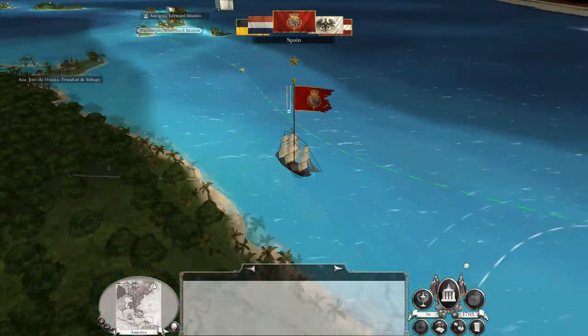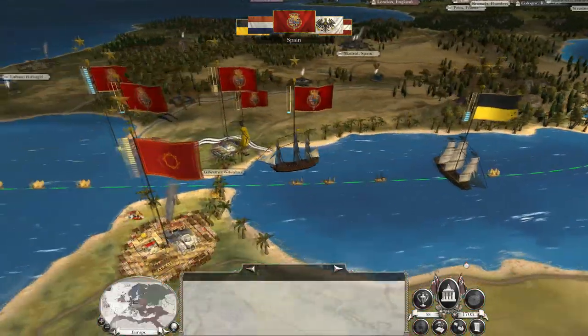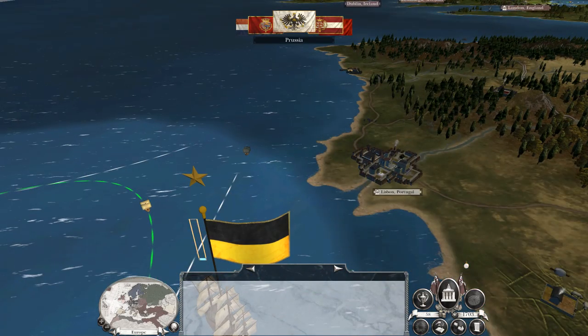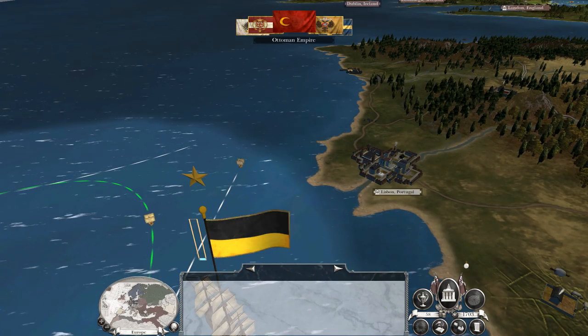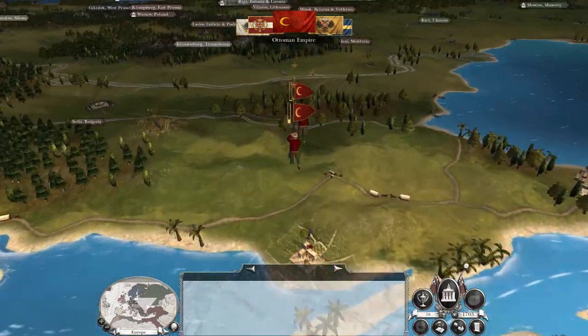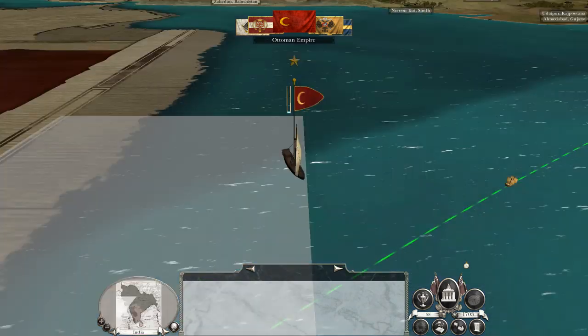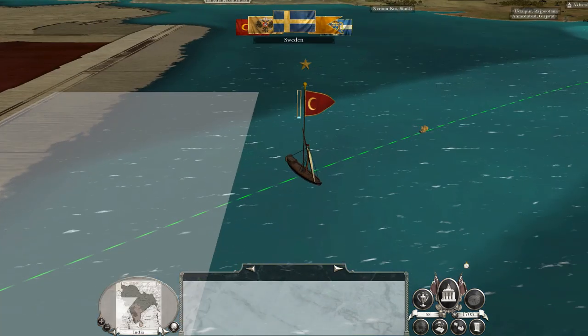The idea is to take over some pirate territories while we get something like fire by rank. So I can move and either hit Lisbon or Morocco. If Morocco is available, hit Morocco first. If Morocco is not available, hit Lisbon.